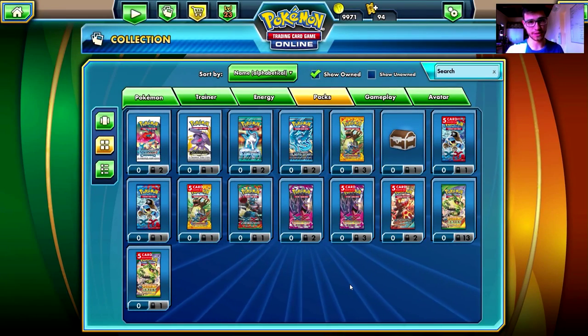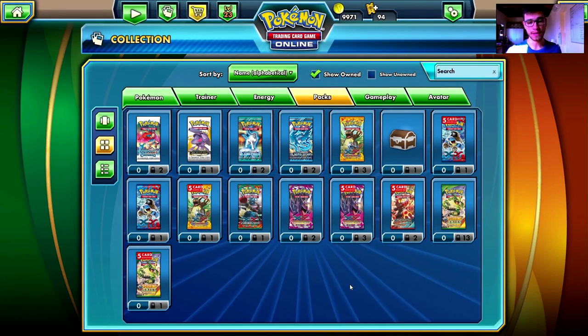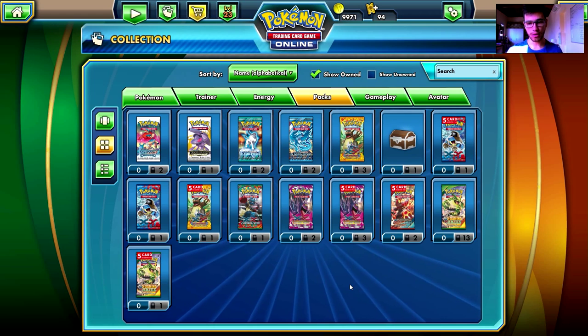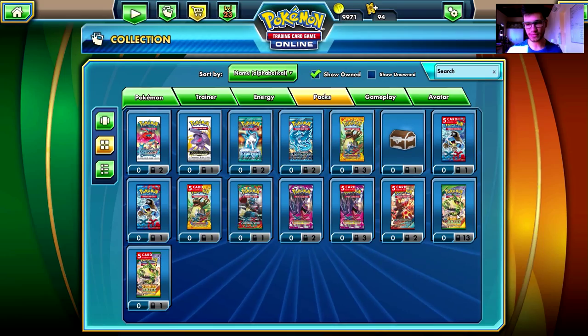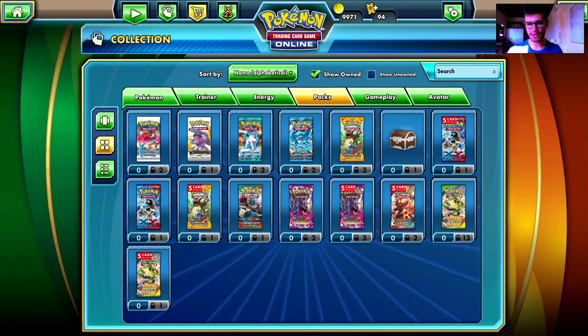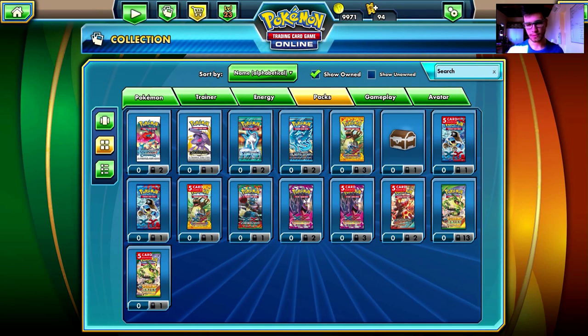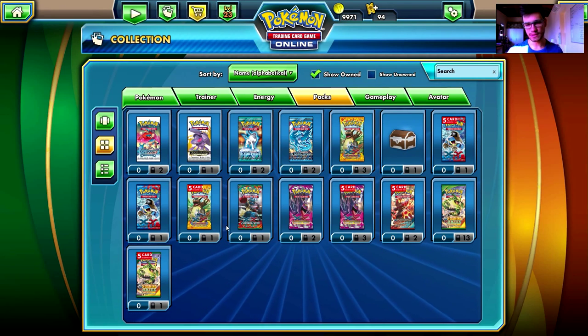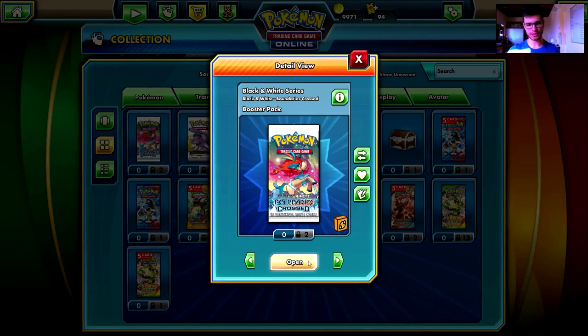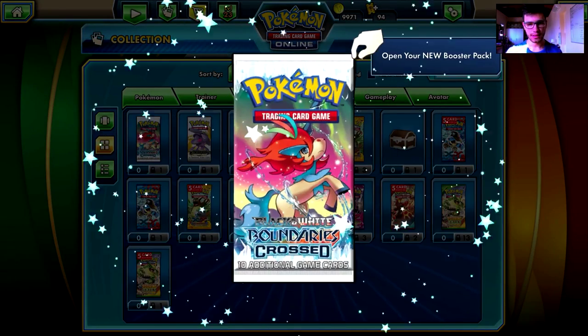Hey there Pokemon fans! This is another few more packs video. As you can see I have many many packs currently and I'm going to open almost everything on your screen right now — everything except those 13 Roaring Skies trade-locked booster packs. Everything here is trade-locked so I'm going to open them all. Let's start in normal order, beginning with Boundaries Crossed.